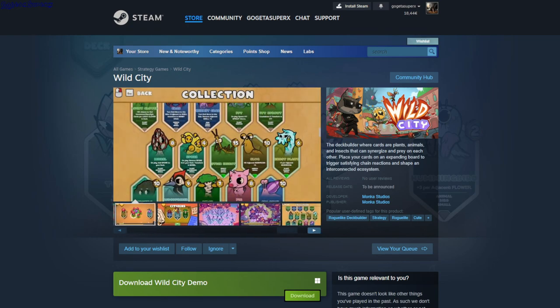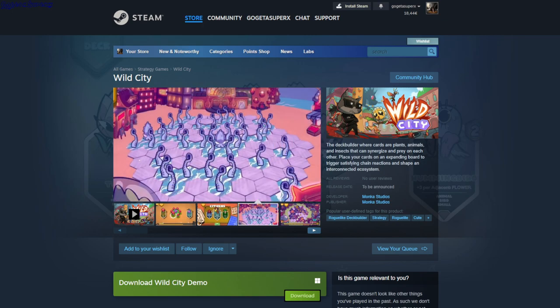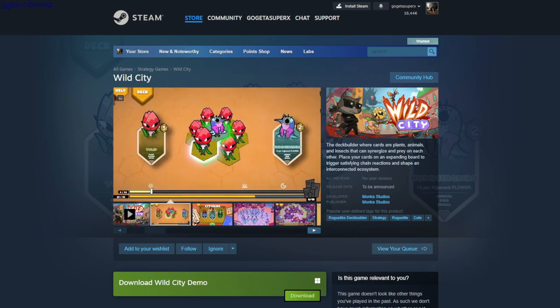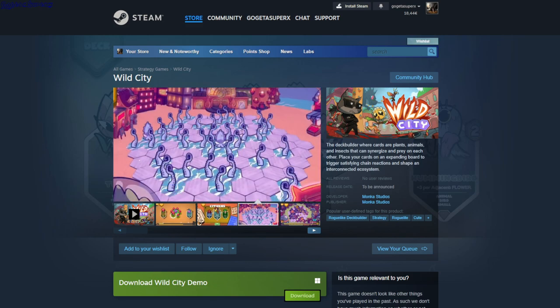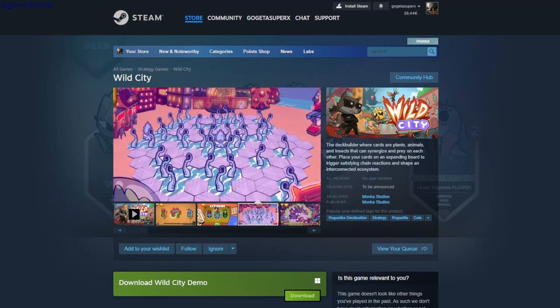In this game you have tiles and creature cards that you can place. For example, these ants get a bonus every time you place an ant next to another ant. If you place a bird next to a flower it gets a coin bonus. After each completed round you get more coins to buy new cards, and they all have different effects as you progress. It's a demo single player game.